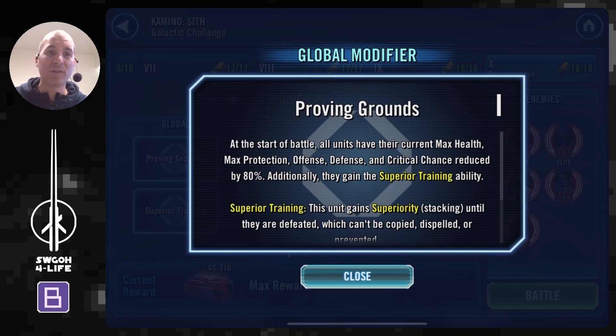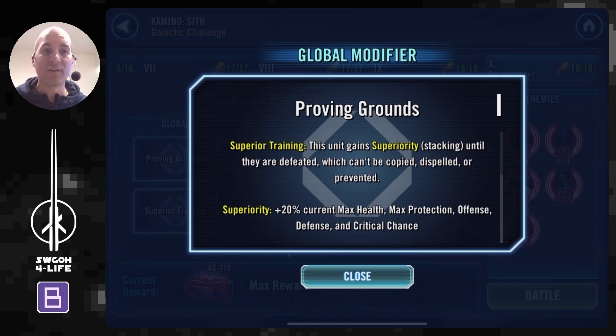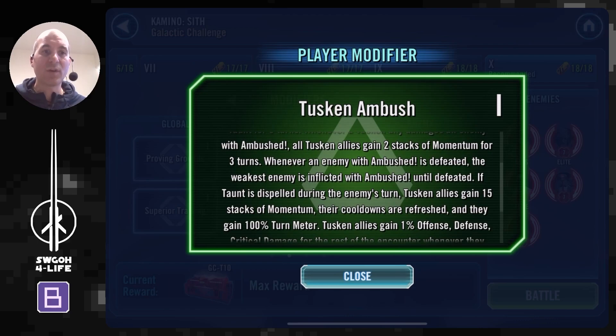This modifier will totally nerf everybody — you lose lots of health, lots of protection, lots of offense, lots of defense, critical chance, and so on. We do get the Superior Training ability to use, so whenever we use it we gain some of those stats back. This will allow even your squishier characters to maybe survive, but if you let the battle go too long the enemies might get too tanky. Luckily we'll be able to knock these guys out very quickly before that really comes into play.